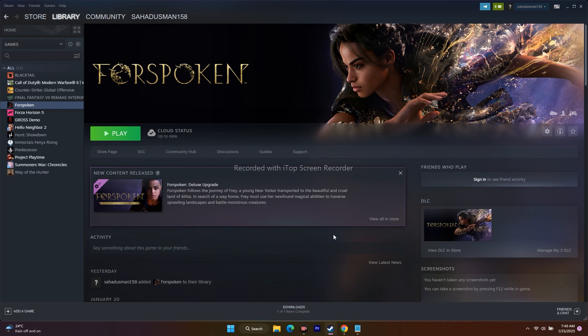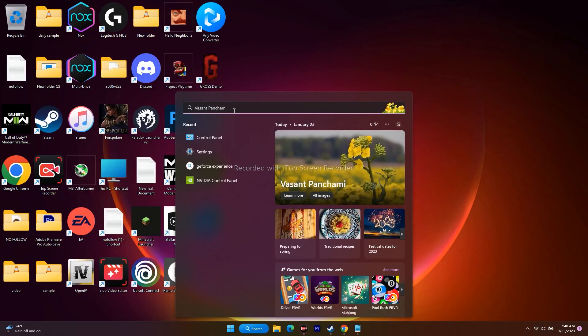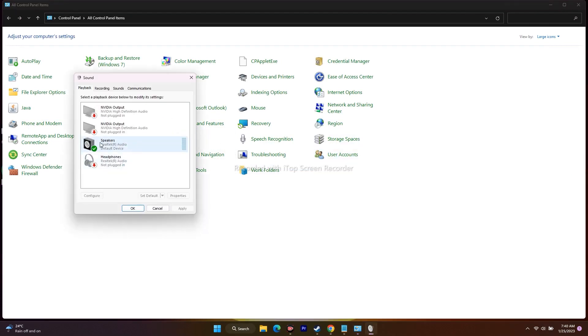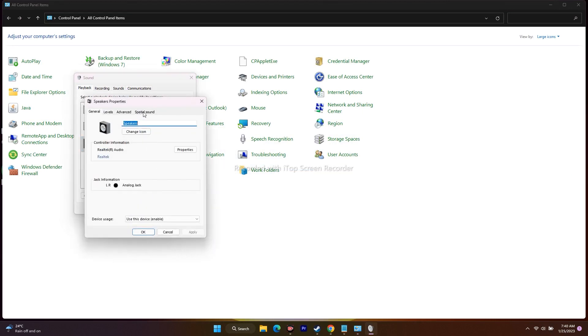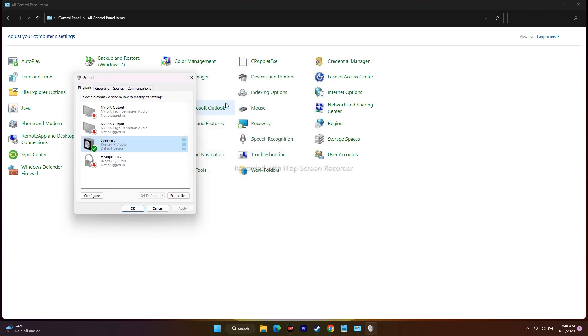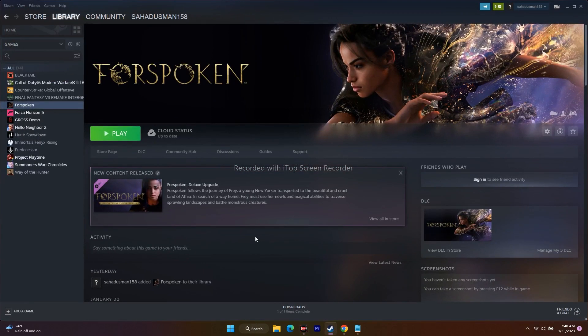The next step is to turn off Spatial Sound. Go to the search bar and search for Control Panel, navigate to Sound, and select Speakers. Right-click, go to Properties, then go to the Spatial Sound tab at the top. This may be set to Windows Sonic for Headphones — click on it and change it to Off. Click Apply and OK, then try to play the game. This did work for many users.